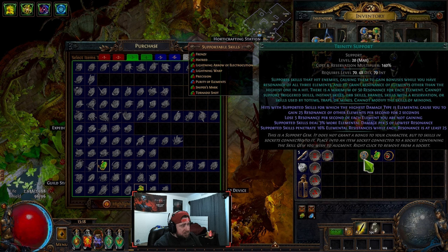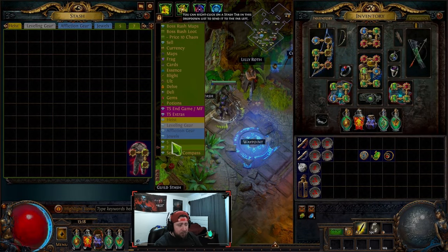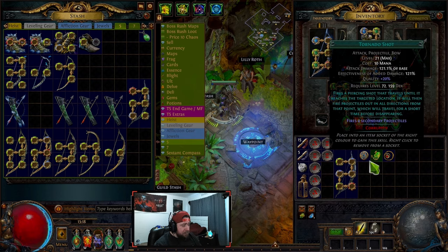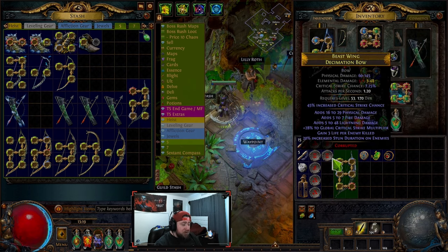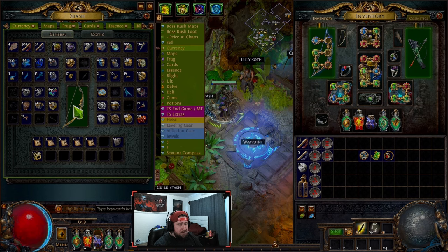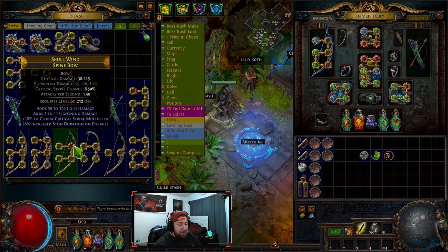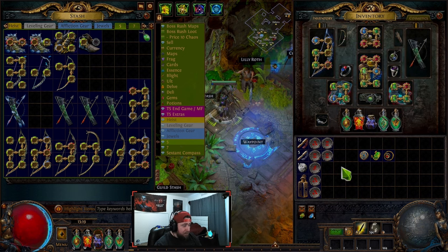The colors correspond to the socket colors in your weapons and gear. For example, on this bow I have a green socket, three blue sockets, a green socket, and a red socket. Each gem can only go into a matching color socket — green into green, blue into blue, red into red. You can change socket colors using a Chromatic Orb. Right-clicking it will change the colors, so you can match the sockets to whatever skill gems you need.